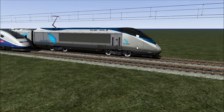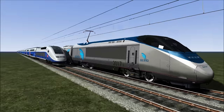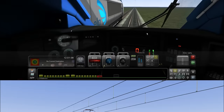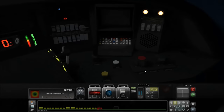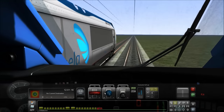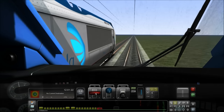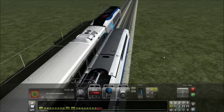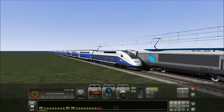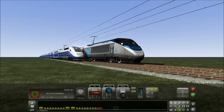Today I'm going to be racing against this Acela Express, and you can see why I'm feeling just a little bit confident. So what do we need? We don't need any steam — what we need is lights on, the pantograph up, set it to forward, and a little bit of throttle. This is actually a good race, I cannot wait for this race to start.